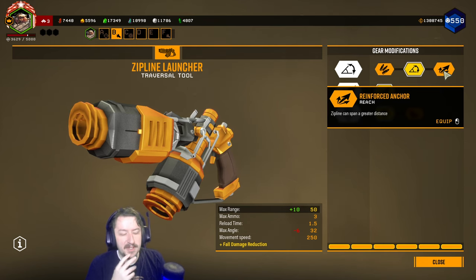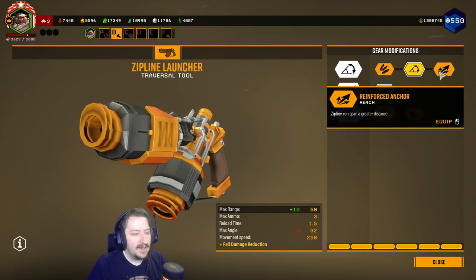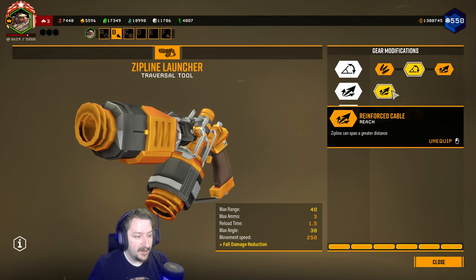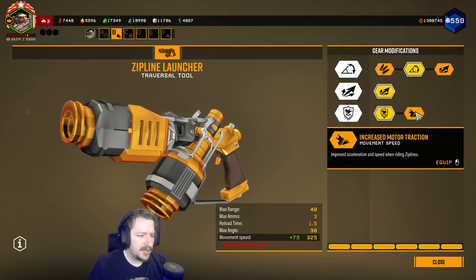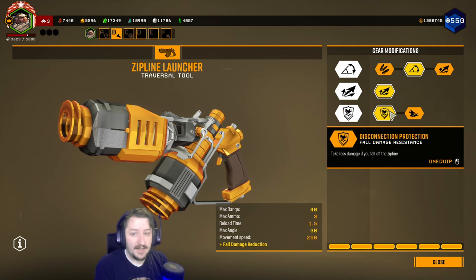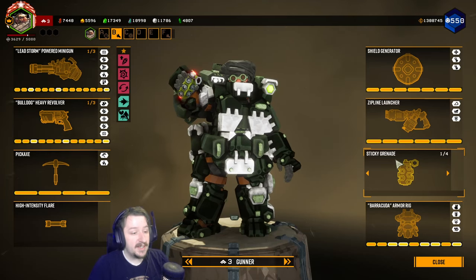The reach can be kind of useful on certain maps but it's not always necessary — there's not always going to be maps where there's 50 meters of range that you really need. It might be useful on like point extracts and oil rig missions though. Extra ammo is also pretty good for extra reach as it's our only option in tier two. Then we either have disconnection protection or increased motor retraction. Both are pretty good. I usually go with disconnection protection because currently I believe it's still bugged — if anybody interacts with your zip line and then hops off, they actually have fall damage reduction.